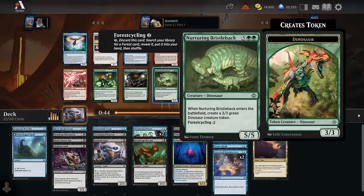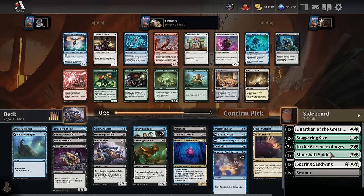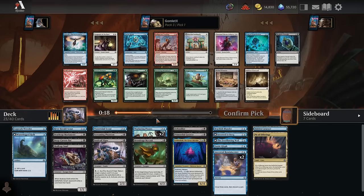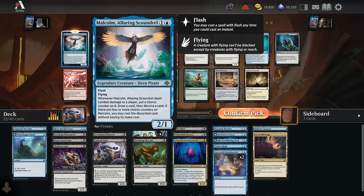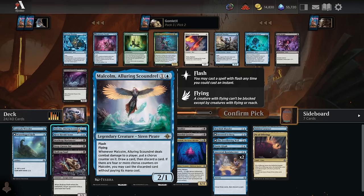Pack three pick one: Bristleback is like the perfect land cycler since we have a few random green cards we might splash. Discarding it to pick up a basic Forest as a colorless land is fine in a deck with two ways to reanimate it. Reanimating Bristleback gets you a 5/5 and a 3/3, which is a great deal — probably the best common Reanimator target. The issue is green isn't a main color anymore so a Forest is basically a colorless land. But we open this in the same pack as an excellent blue rare: Malcolm, Alluring Scoundrel — a two-mana 2/1 flyer you can play at instant speed. Malcolm lets us draw and discard a card every time we deal damage, and if we do it four or more times we cast discarded spells for free. Can't really pass that up.